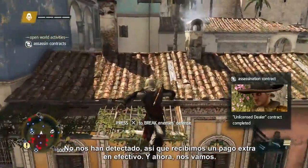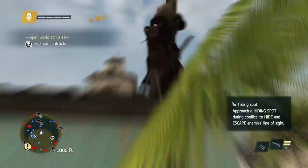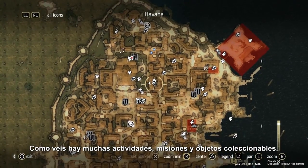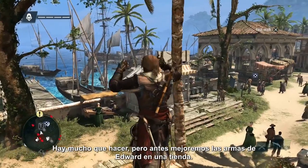Now that we've escaped, we'll take a look at our map of Havana. As you can see, there's a lot of activities, missions, and collectibles — lots for you to do. But for now we'll head to a shop to upgrade Edward's guns.